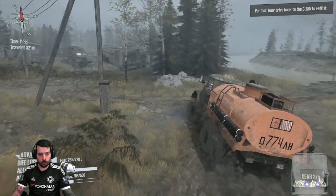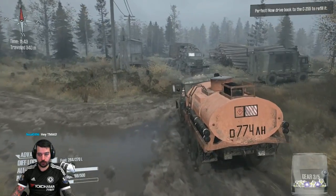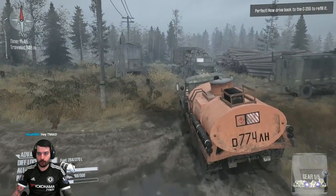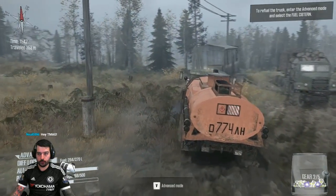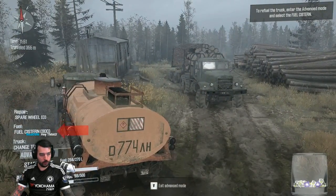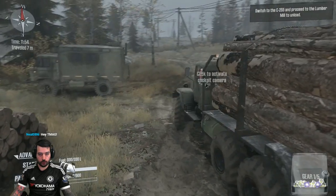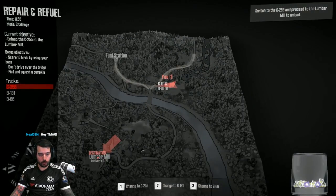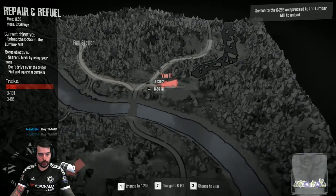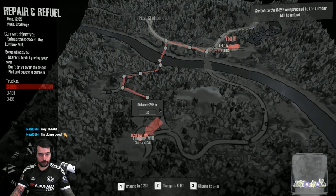Alright, let's go refuel this truck up real quick. I'm gonna try and scare a few birds if I can. Get this guy out of the way, let's go ahead and shut the engine off as well. Let's go ahead and change trucks. We gotta get all the way to the lumber mill without crossing the bridge, so we'll go this back way. Pretty simple, I believe — hopefully we don't get stuck in the water. That would be bad.